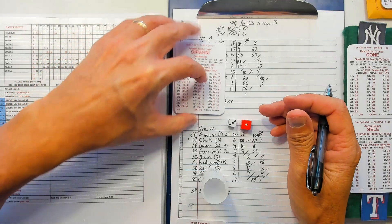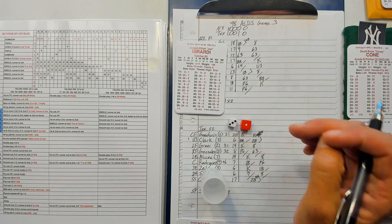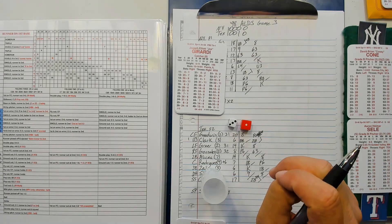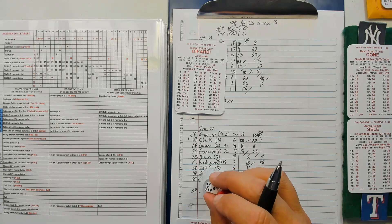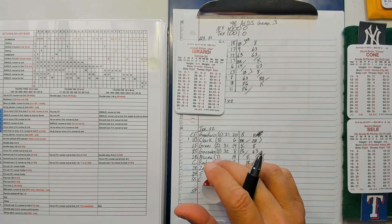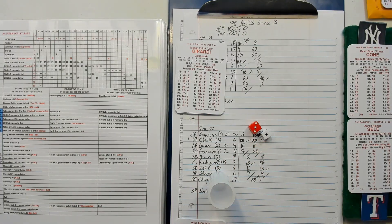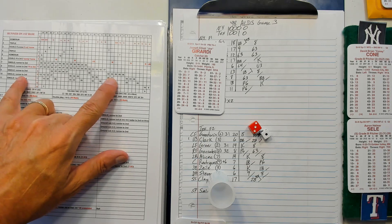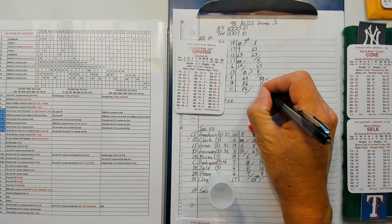Girardi: 13-36 — wild pitch. Runner is at second — he has a WP3 only. Seeley has a wild pitch 1, so no wild pitch. 31 is a 9. 11 versus a 9 — result of 9 is a 33. Pop out to third.